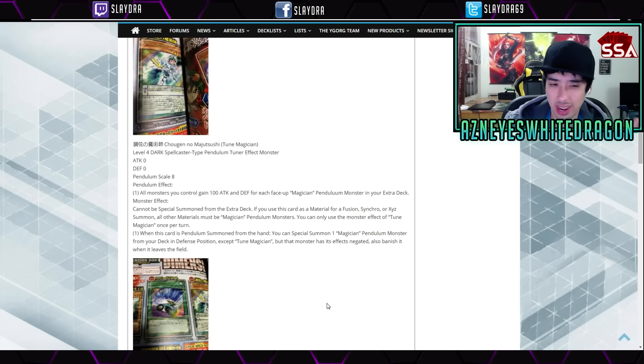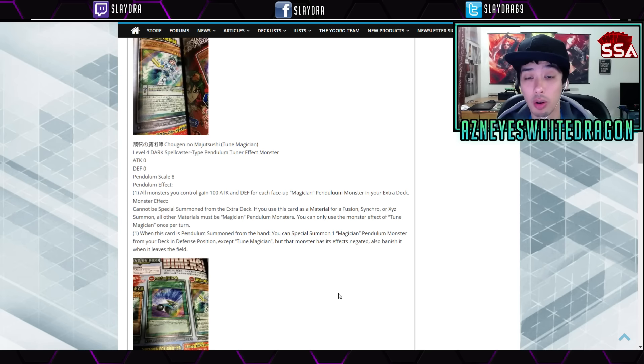We went over Toon Magician's effect a while ago, but it's a pendulum scale of 8 with a pendulum effect that says all monsters you control gain 100 attack and defense for each face-up Magician Pendulum monster in your extra deck. It can't be used as material for Synchro, Fusion, or Exceed unless all other materials are Magician Pendulum monsters. You can only use the effect of Toon Magician once per turn. When this card is Pendulum Summoned except from the hand, you can special summon one Magician Pendulum monster from your deck in defense position except itself, but that monster's effects are negated and it vanishes when it leaves the field.